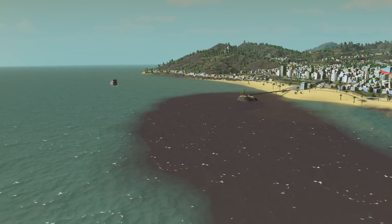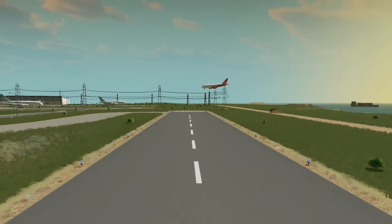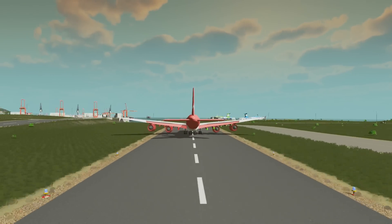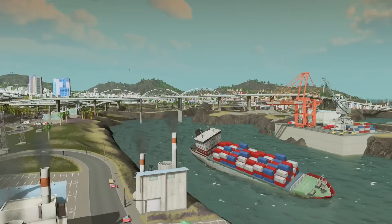Oh my goodness guys, this is so cool. Here is the airport going down here — very familiar. Anyone who has played GTA 5 will recognize most of this. This does look pretty similar. It's not perfectly to scale, but there are so many similarities here.